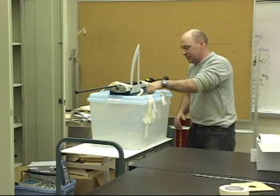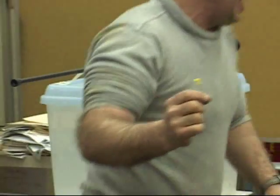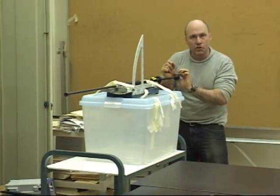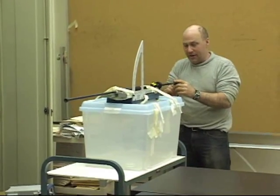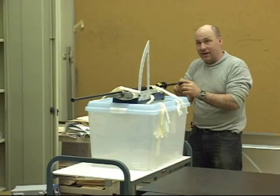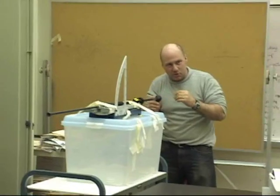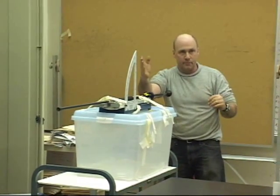These darts are disgustingly, disgustingly scary. Look at this — it's a nice needle and it's got a little lip on the end to cause a really nice seal at the end of the blowgun. When you put it in, you've got to push a little bit so you don't inhale it. Once you snap it in place, it can't come out this side — it's got to go forward.